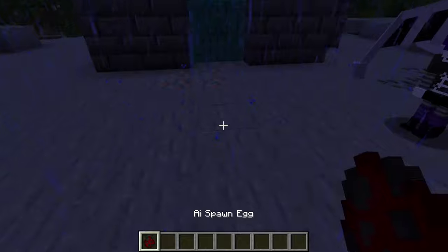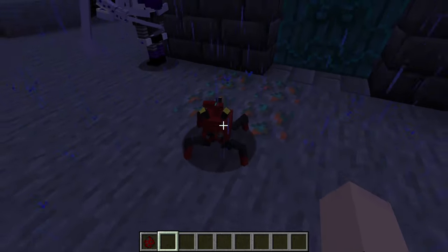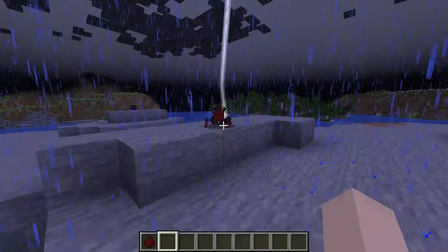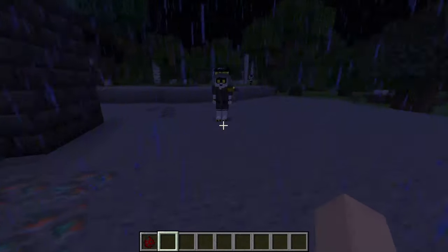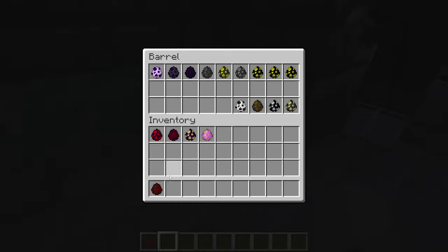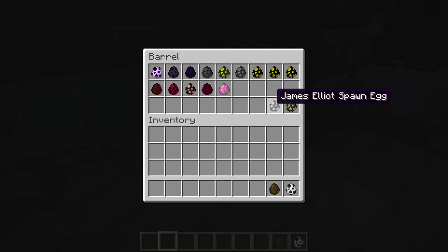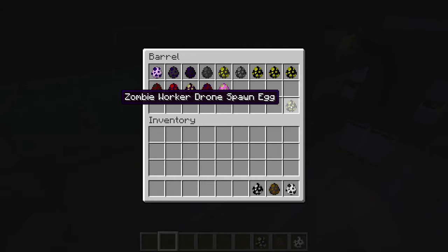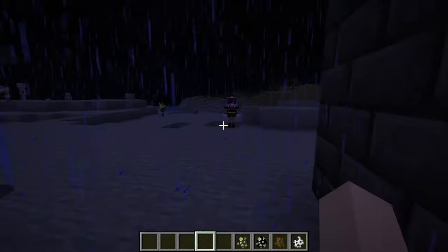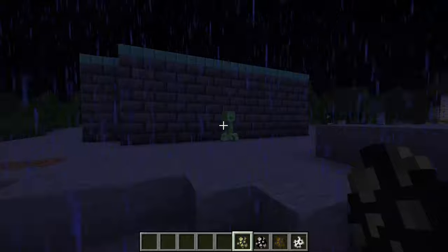And then we have the little AI spawn egg here. Oh my God, the lightning flash really complemented that so much. Glenda is pretty funny — sneaking away. I wonder if Sin has a voice in this. We got Tessa, Sin, James Elliott, and the zombie worker drone. The lightning strike just timed perfectly because it's raining again.